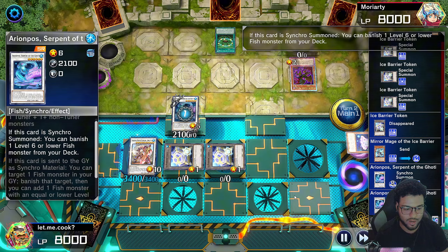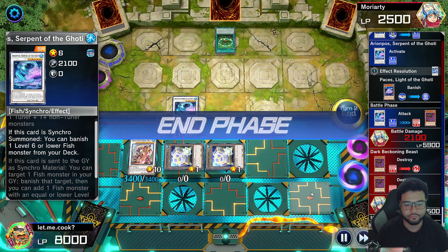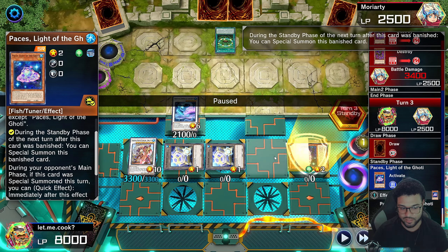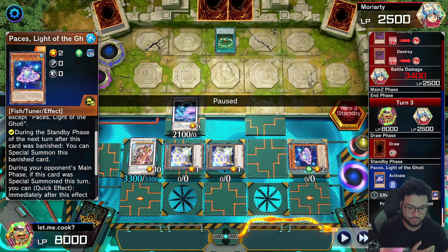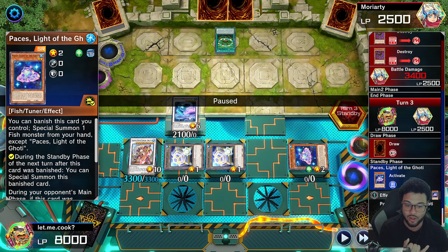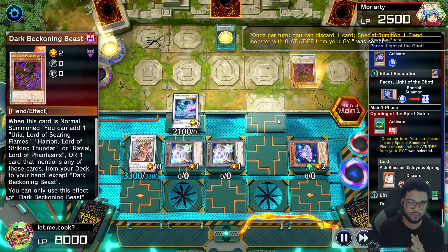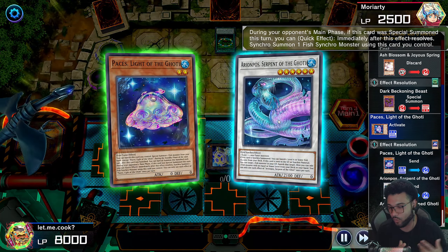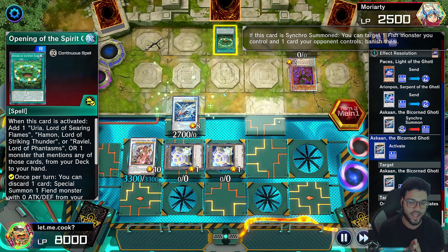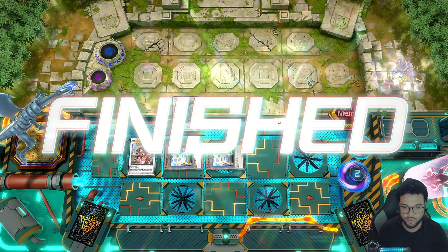We special summon the Mirror Mage, get rid of the Pain, get rid of the Drilling Lockbird from the graveyard. Activate Mirror Mage — give me my three tokens. Because of the Drilling Lockbird though, we can't draw cards, so we go into the Ariompos and set up a small board. Activate Ariompos, banish the Paces. Battle phase — slap for 3400. We end our turn. During their draw, we activate Paces, which comes back onto the field. We could make a level ten, a level eight, or the level nine Croco Dragon to draw two cards — a lot of options.